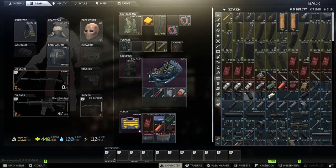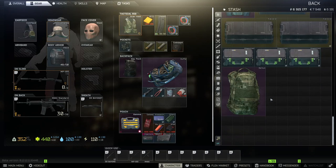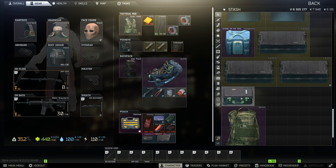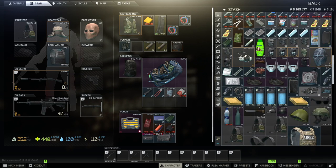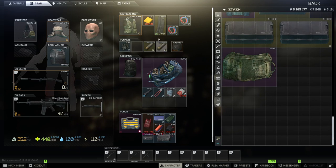We can go ahead and sort our stash — and that's another thing. If you guys don't know, sorting your stash is going to give you a lot of space. It's not always perfect — like, these mag boxes can definitely go along the side here and give us that much more space. But sorting your stash in general is always a good idea. Now we have a ton more space at the bottom that we can use to sort out all the stuff I just got out of raid with.